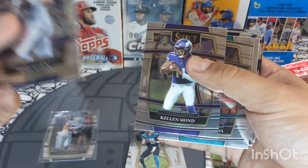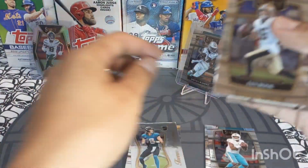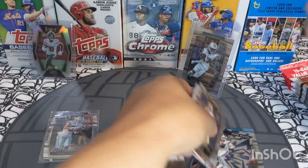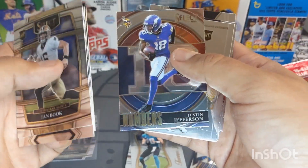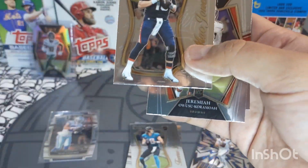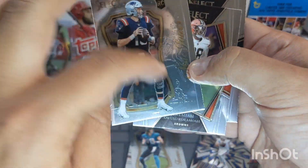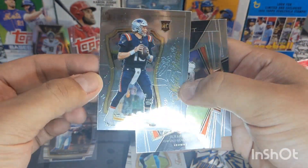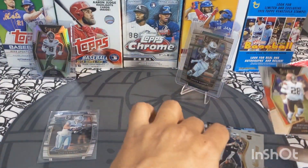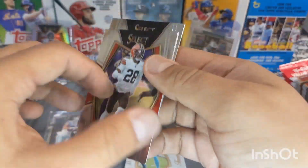We got Josh Allen, Kyler Murray, a nice Tua right there, Josh Allen Turbo Charge, James Harrison, Justin Jefferson. We got a Mac Jones — that's a nice card — but you see how it's damaged? I don't know if you guys can see that on camera, but this card is completely damaged.